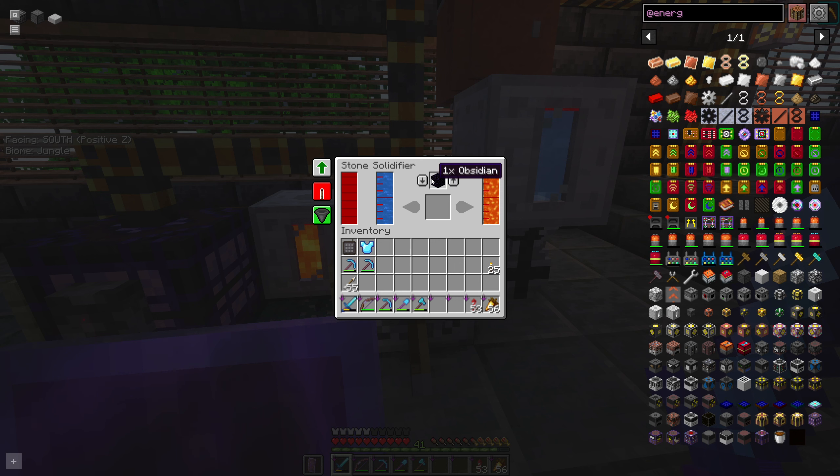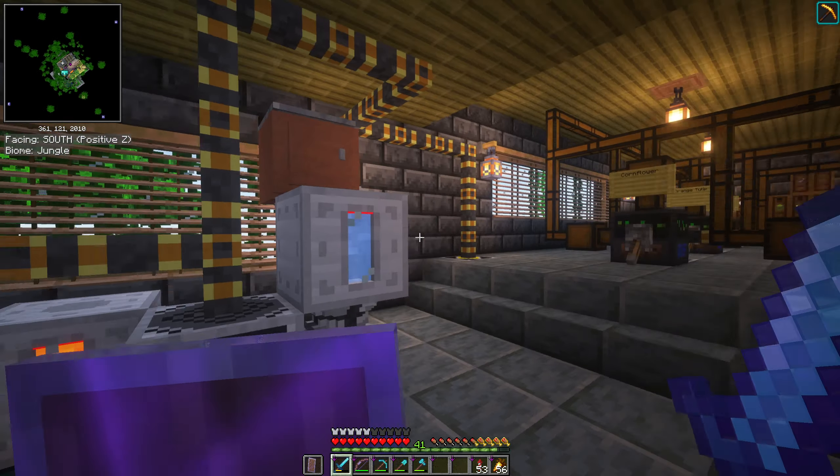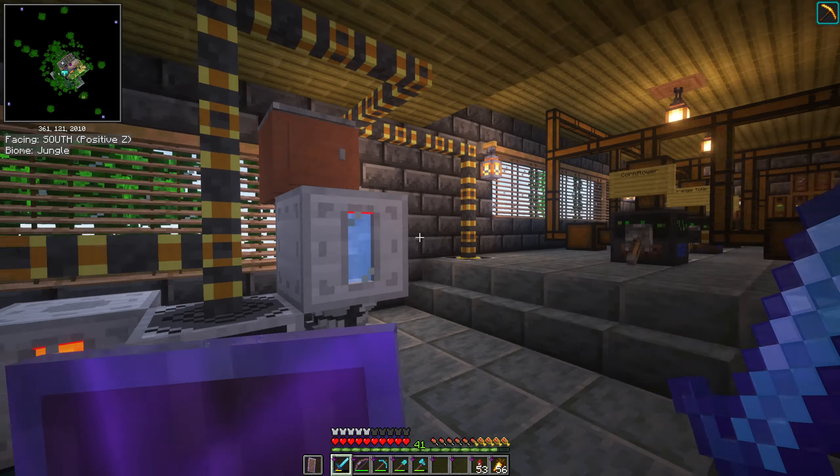The other machine is a stone solidifier, which produces pretty much all the major naturally occurring stones — blackstone, cobbled deepslate, cobblestone, deepslate, and even obsidian. It uses water, lava, and energy as inputs. I have a fluid tank with lava and another with water. The pipes under the floor feed from cauldrons that suck the lava out and feed it into the storage tank — 100 buckets of lava — and a separate water tank.